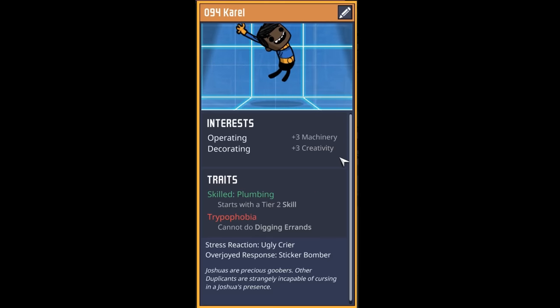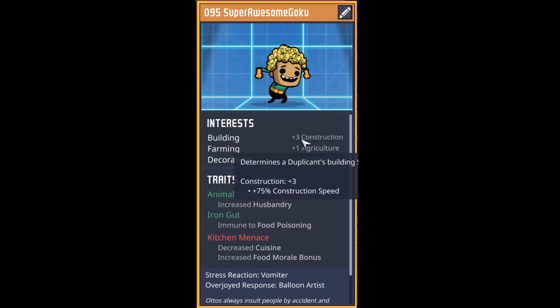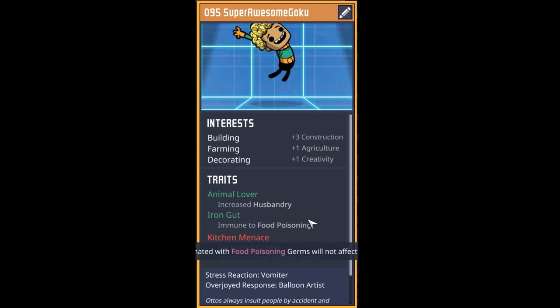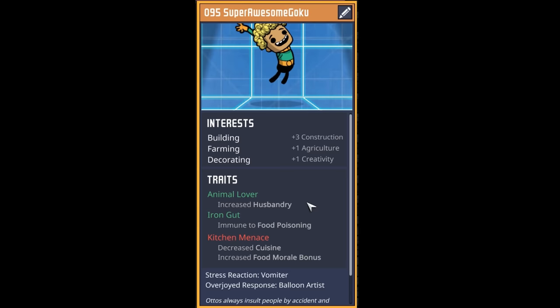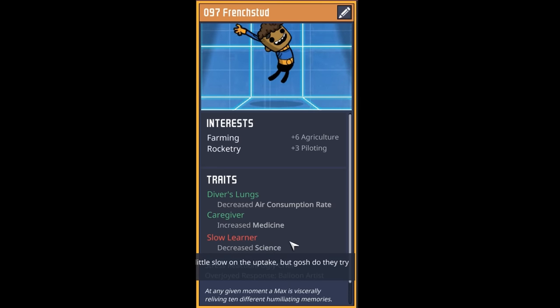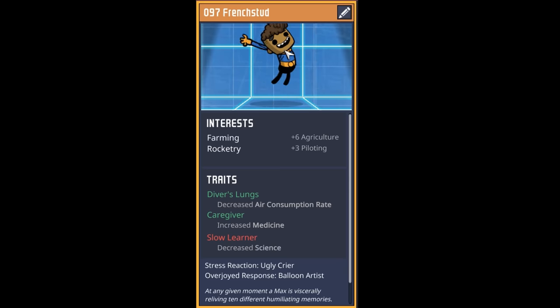Our next dupe is an operator decorator that doesn't like to do digging but does a little bit of plumbing on the side. Welcome to dupe number 94, Carol. The next dupe has all sorts of things going on — they like building, farming, decorating, they love animals, have an iron gut, and they're a kitchen menace. Welcome to dupe number 95, Super Awesome Goku. Our next dupe is really good at farming and rocketry, has diver's lung which is a huge win, they're a caregiver, but unfortunately a slow learner. Welcome to the colony dupe 97, French Stud.